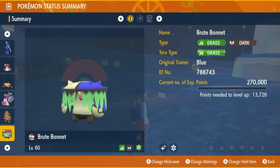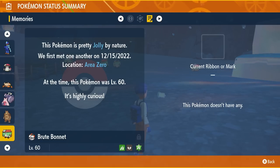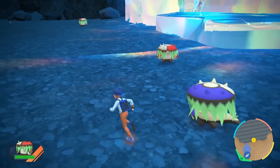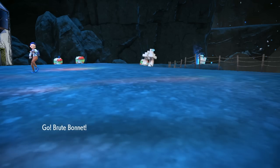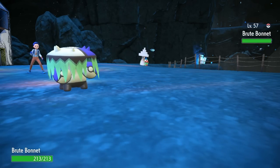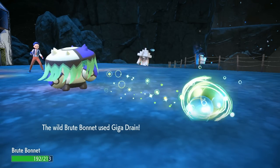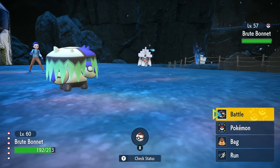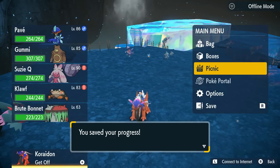Shiny Brute Bonnet, Paradox Amoonguss, looking so good. I'm guessing Lax. It's Jolly — what a cool Pokémon. What a cool set of Pokémon. The Paradox forms are so cool. Come on out — yeah, that thing looks great. Shiny Brute Bonnet. Now it's time to go on to the next one, probably not tonight because it's midnight. So I realized I was not recording, so let me do a quick reenactment of what I just did.